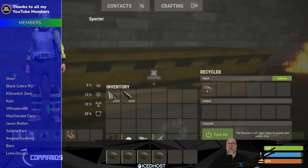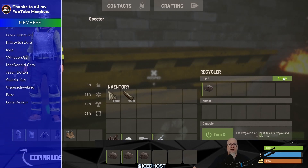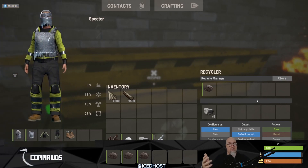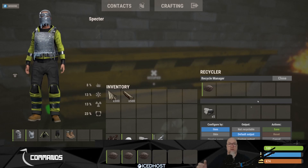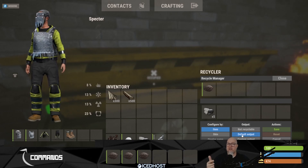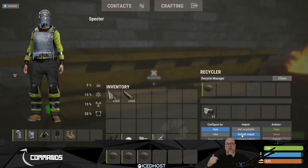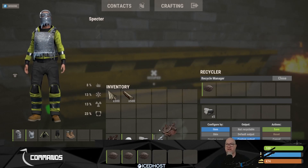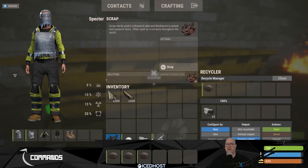As a test, let's put a rock in the recycler and click on the admin button. It tells us what the default configuration is going to recycle this rock into — which is five stone. If we wanted to customize what this rock will actually recycle into when a player puts it in the recycler, we can change this to custom output and change the items that are actually going to get recycled out.